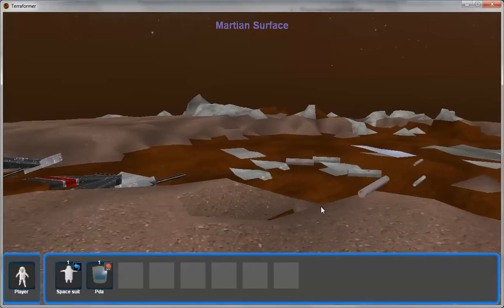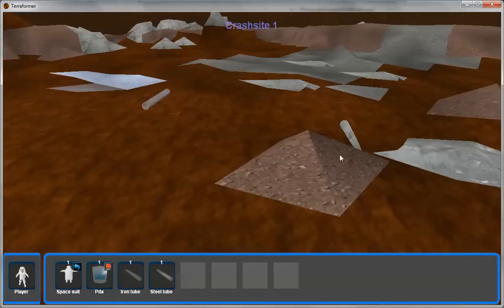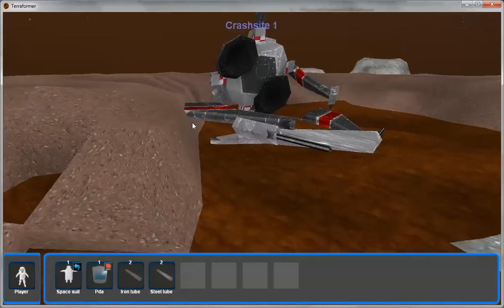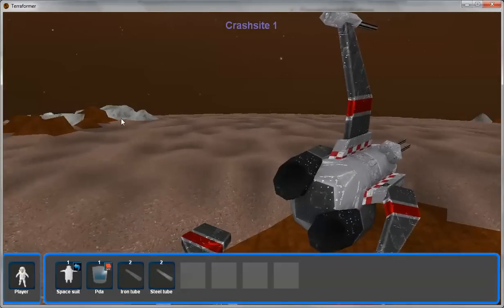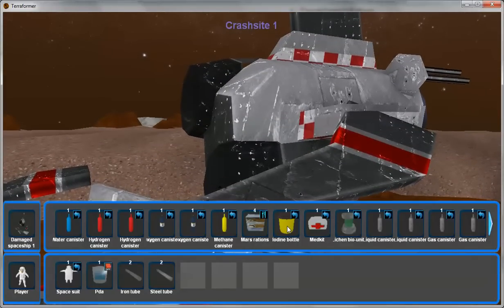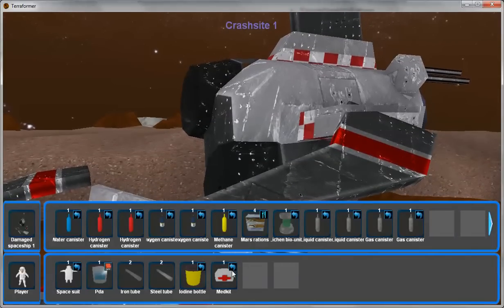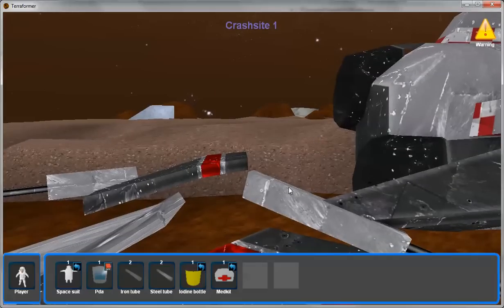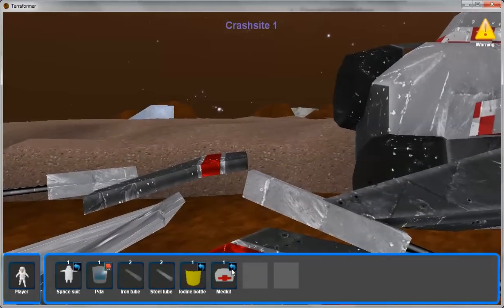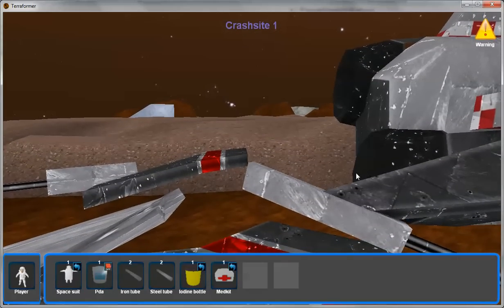You start out here in the game in this debris field. I'm going to click on some items and pick up some items around the debris field. This is our spaceship — if I open that up, I have some supplies on it. I'm going to grab the iodine bottle and the med kit because I don't want to die right off for this video. I'll take some iodine pills and put some bandages on just in case.